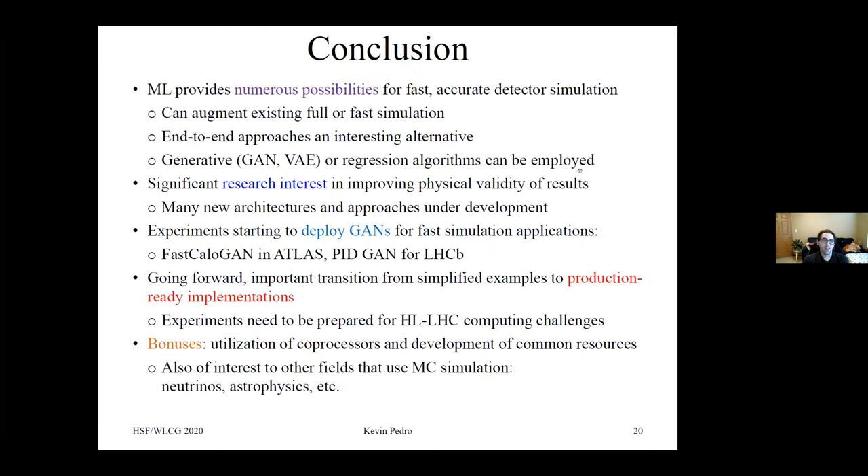To conclude: ML provides numerous possibilities for fast and accurate detector simulation. It can augment existing full or fast simulation or explore end-to-end approaches as an interesting alternative, and generative or regressive algorithms can be employed. There's significant research interest in improving physical validity, and many new architectures are under development. Experiments are starting to deploy GANs for fast simulation, including FastCaloGAN in ATLAS and the Particle ID GAN for LHCB. Going forward, there's an important transition from simplified examples to production-ready implementations for the HL-LHC computing challenges. This effort is also interesting to other fields that use Monte Carlo simulations, such as neutrino physics, astrophysics, and beyond.